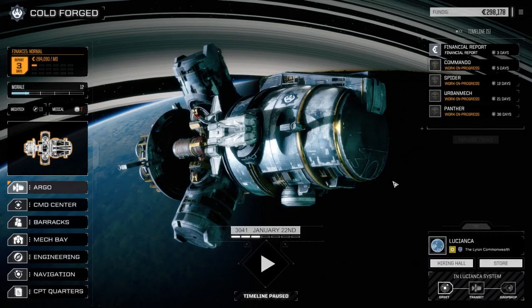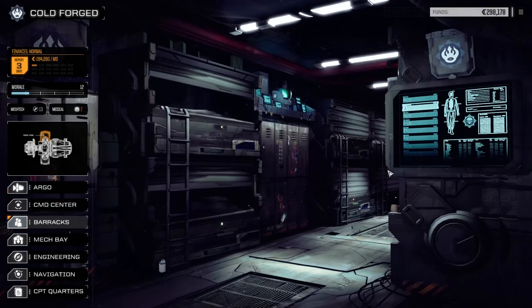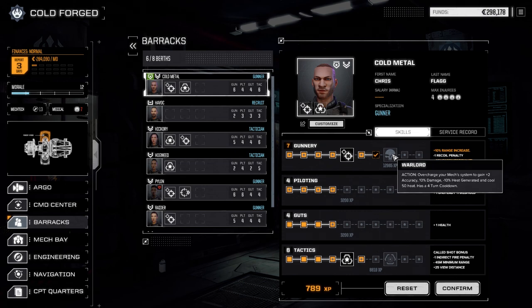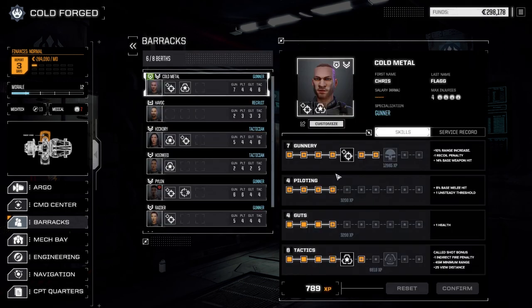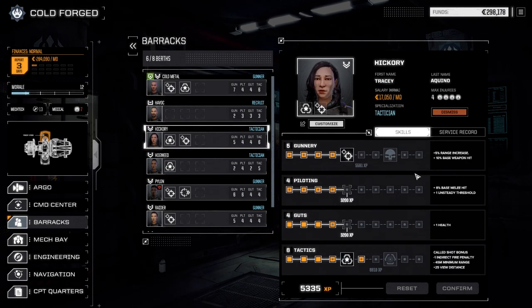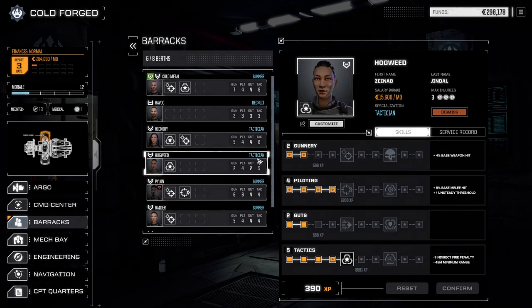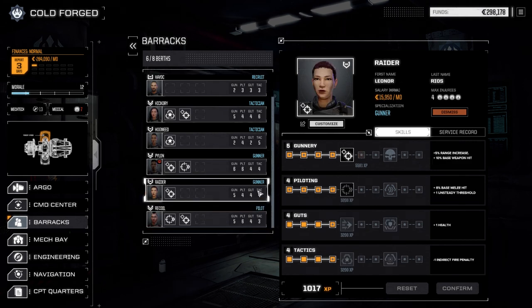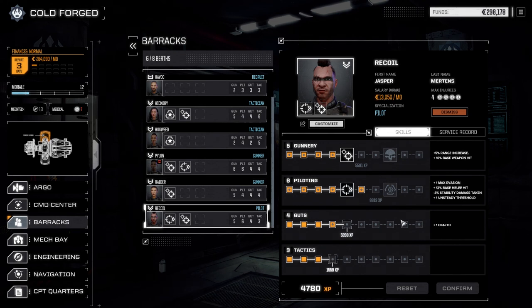Looking at the schedule — we want the 16th to drop in next for turn 21, then 27. That's the best arrangement. Let's check the barracks for experience. Cold Metal has a next-level gunnery skill — excellent! We're on our way to getting Warlord, which is nice. Havoc doesn't quite have enough yet. Hickory — going for more gunnery on her. Pylon — nothing yet. He keeps stealing from the medbay — he's been on the front line so often he's getting shell-shocked. We're not going to turf you, buddy — you're too valuable.